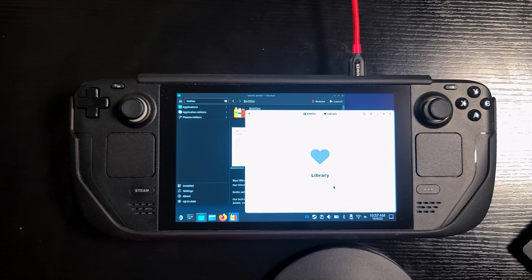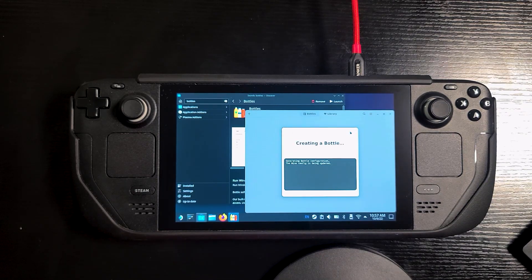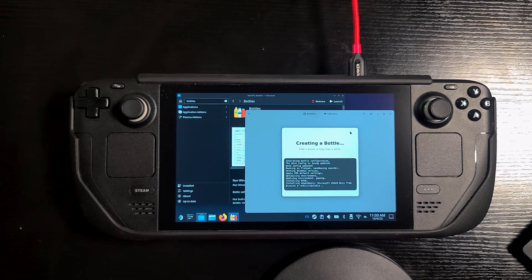Once that's done, go over to where it says Bottles and create a new bottle. Select Gaming, give the bottle a name — I just named mine 'Games' — then click the Create button. It's going to start creating the bottle, and this part of the process could take about 10 minutes or so.